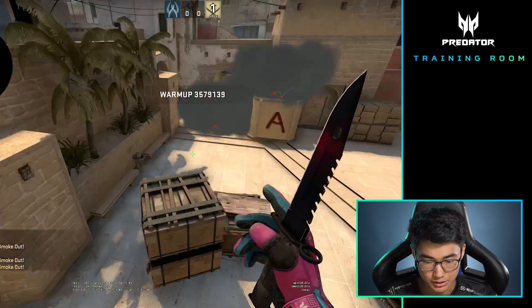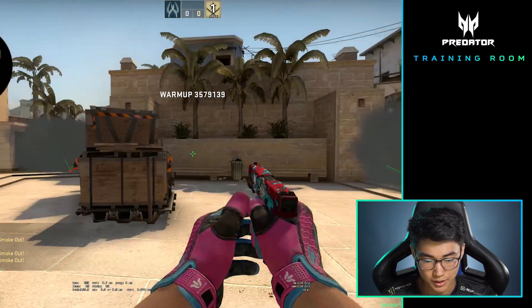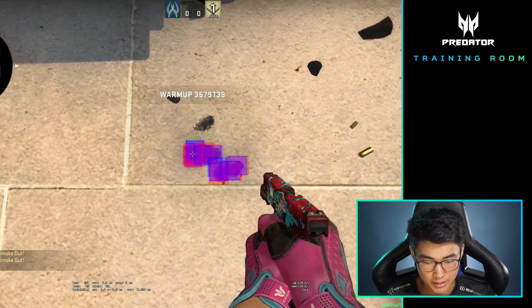Going into A-side on Mirage, there are basic smokes that you would throw — obviously they won't always be here, but these are the three smokes that would be here. If you were to A-exec, the main plant spot would be right here, or just off a little bit so you don't get spammed, because you can hear the bomb plant.